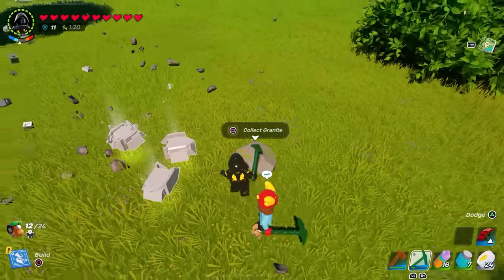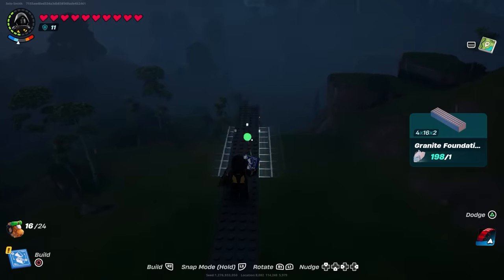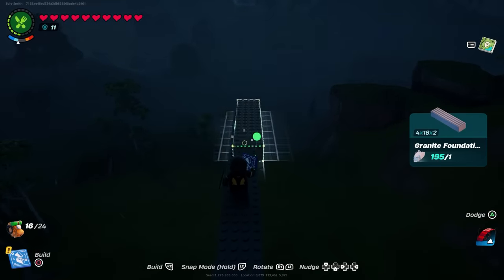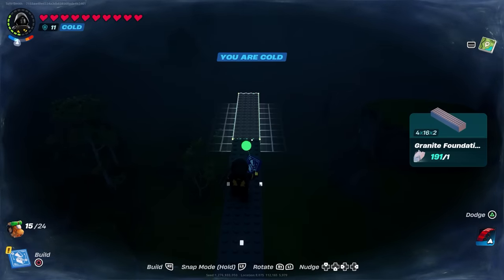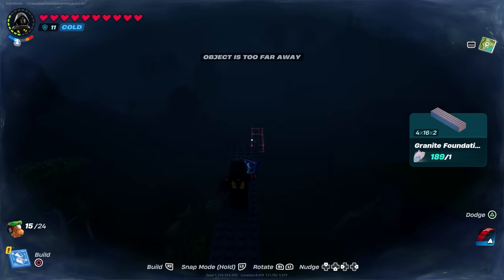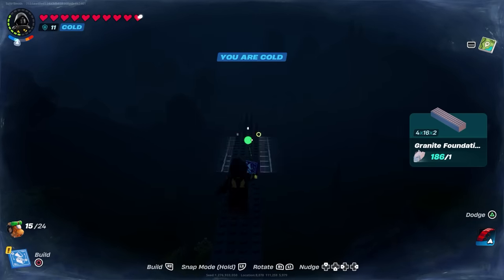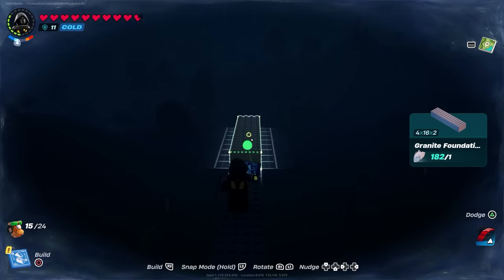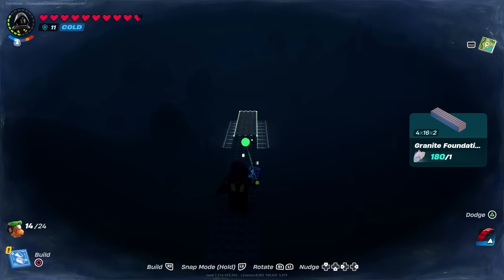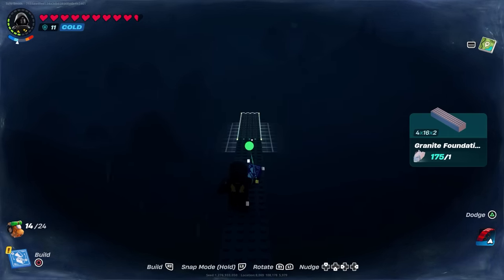Once you've got all the stone, all you have to do is build the actual platform itself. For building this, just use the granite blocks — basically the long ones, one per granite foundation — and go across. In hindsight, it's probably easier to just use a single one of these, but we built two because we wanted to make a train. There are probably more efficient ways of doing this, but this works pretty well. All you've got to do is head out and build in a straight line to wherever you want to go.